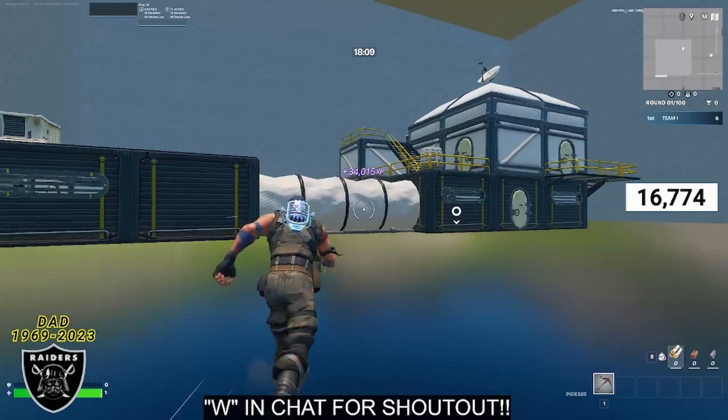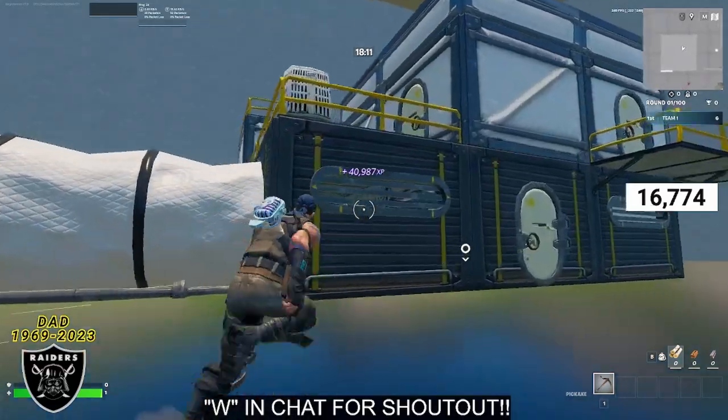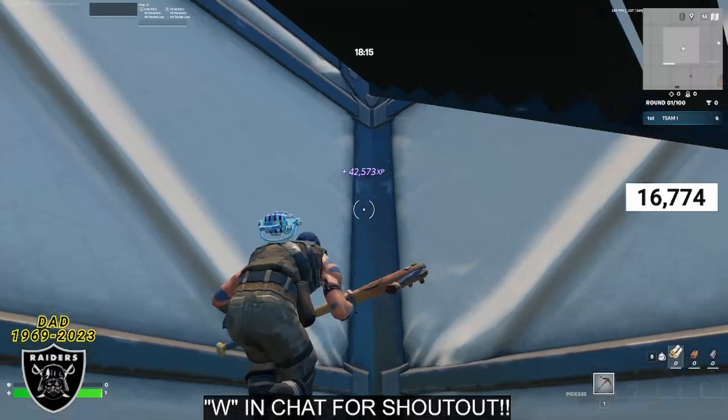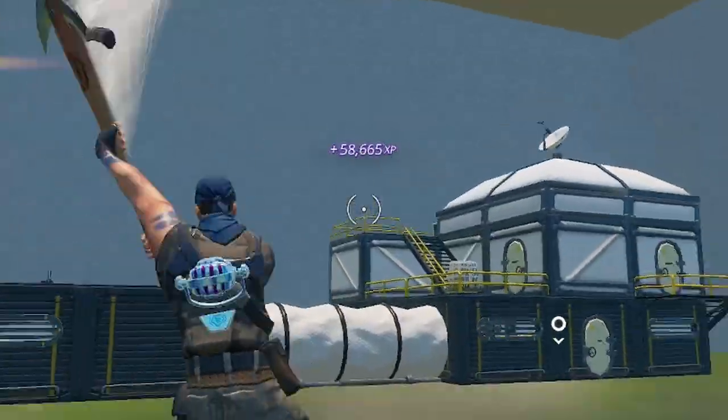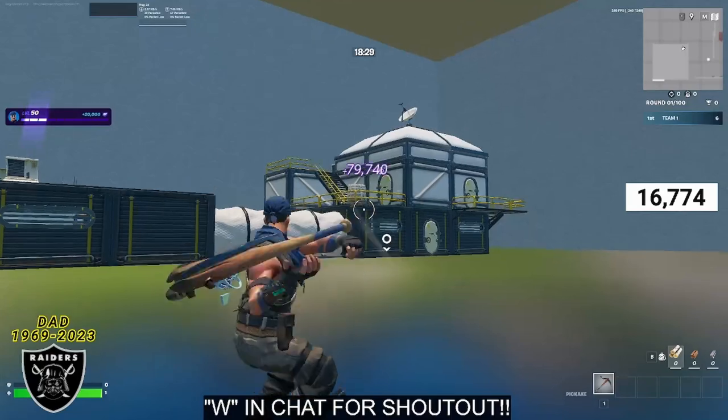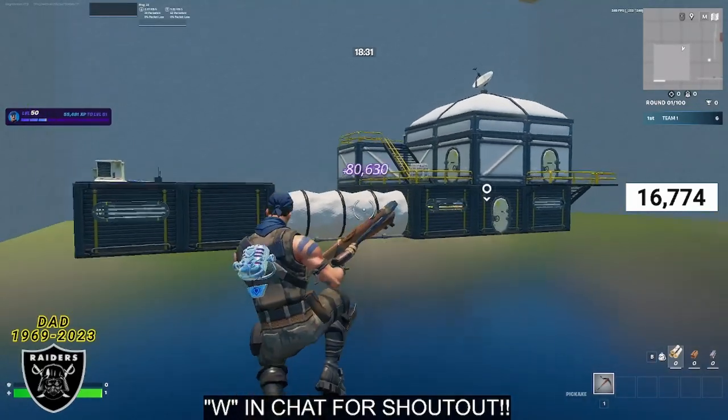For the second boost, run up and mantle onto the building again, but this time go over here and run underneath the metal staircase in the corner for XP button number two. Still going strong, pushing through that 80,000 XP mark, and we've gotten two level ups already.